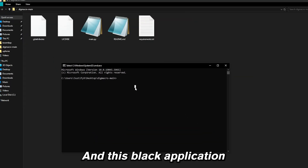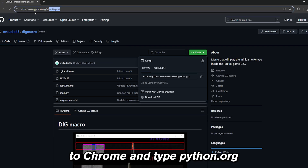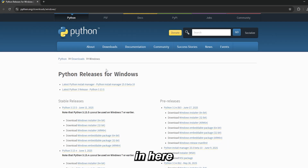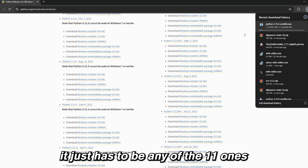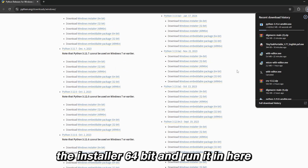Press Enter and this black application should come on. Now go back to Chrome and type python.org — the link is also going to be in the description. Hover over Downloads and choose Windows. Scroll down until you see Python version 3.11 — it doesn't matter which one, it just has to be any of the 3.11 ones.